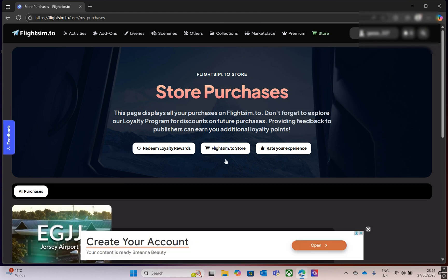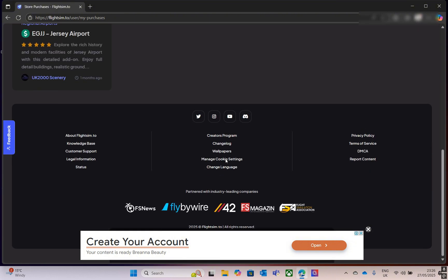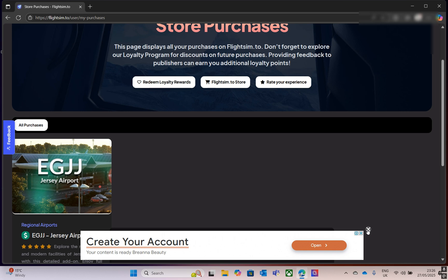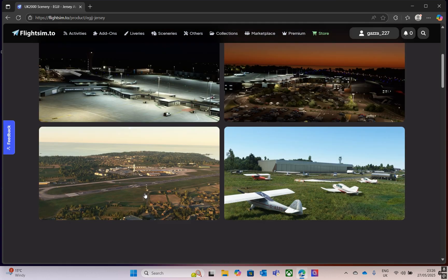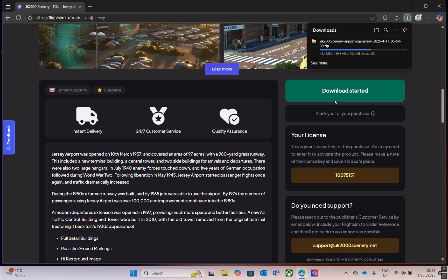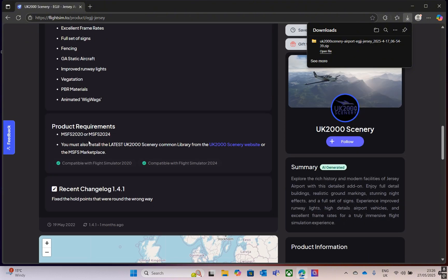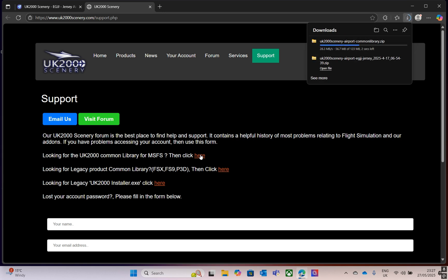Once you've purchased it, continue and then go back into the airport again. This time you should have the option to download it, so select that and it will go into your downloads as a zip file. As we need the UK 2000 scenery per the product requirements, select that as well and download the zip file of that.